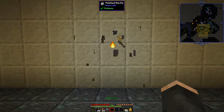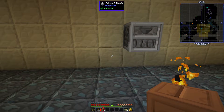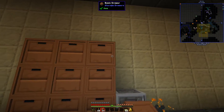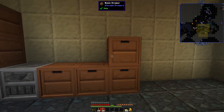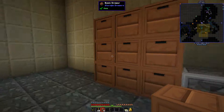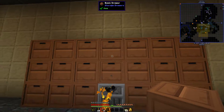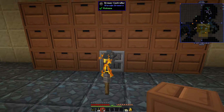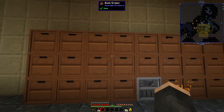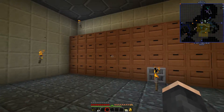Let me show you what the drawer controller does. Let's go place these down in our storage room. I'll remove that torch and put the drawer controller in the center — actually, let's put it at the bottom. Then we place drawers around it, and all attached drawers are linked and accessible by that controller. Any drawers connected via a block connection are all linked to that one drawer controller. I'll add one more row on this side — we'll definitely want some more drawers.